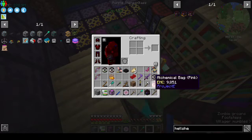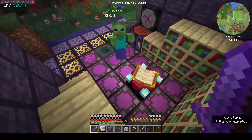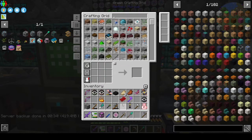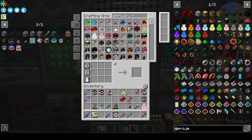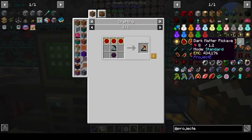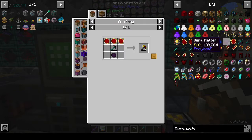I don't know where my thing is but I see you. We can use our netherite sword. On to the main bit - let's clear you out, get rid of what we don't need. We want our Klein star and Project E. We have to make the dark matter stuff first, then the red matter, and then we can make the big stuff.